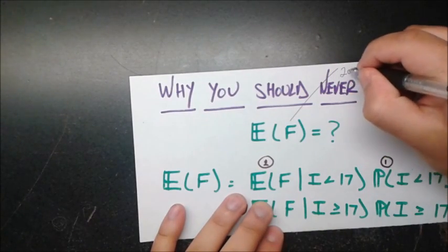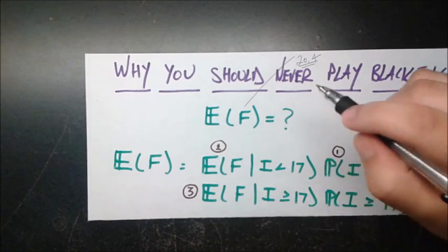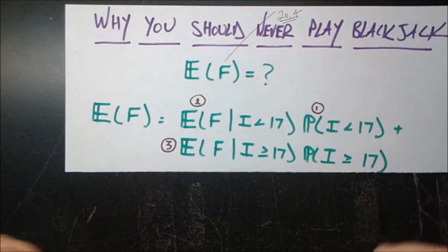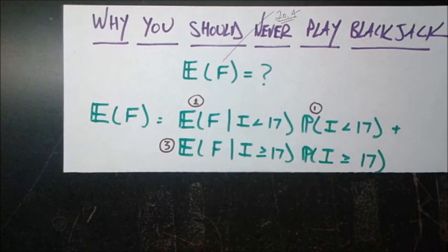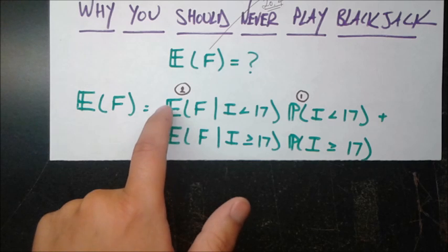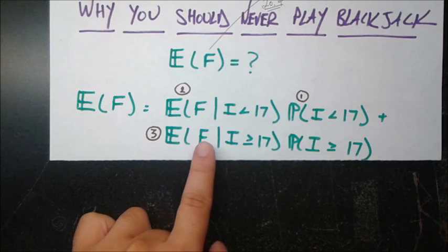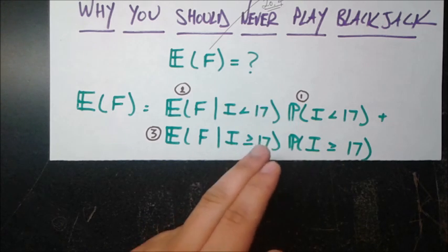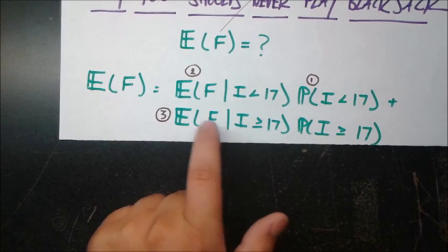We'll find that the answer is E[F] = 20.4. Using the law of total expectation, we condition on whether the initial two-card sum I is less than 17 or greater than or equal to 17: E[F] = E[F | I < 17] · P(I < 17) + E[F | I ≥ 17] · P(I ≥ 17). I've chosen to condition on 17 because that's the determining factor of dealer behavior per house rules. I've labeled these as parts 1, 2, and 3. P(I < 17) is just 1 minus P(I ≥ 17), since those are the only two outcomes.